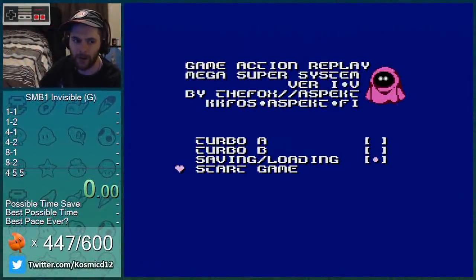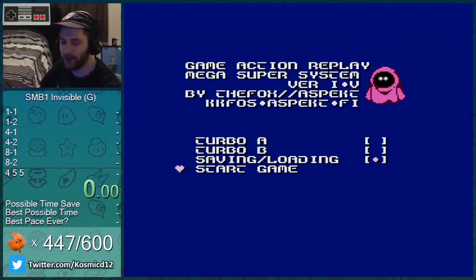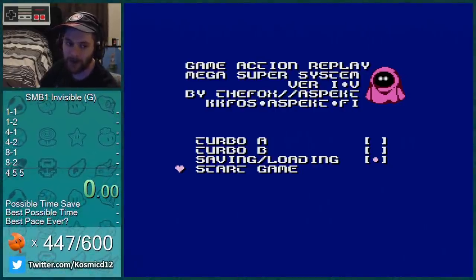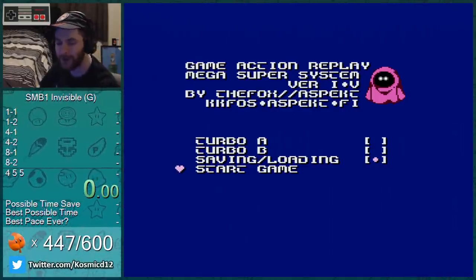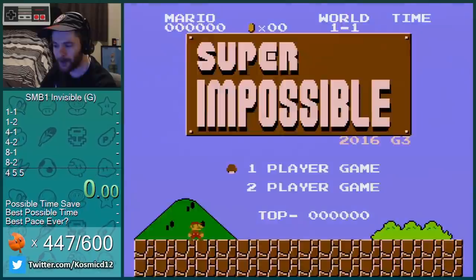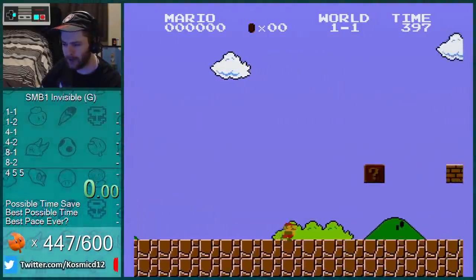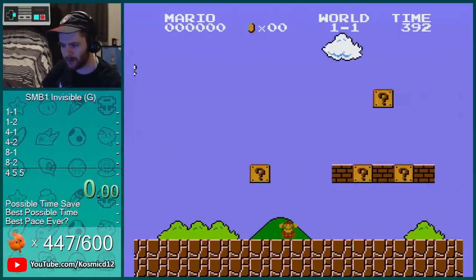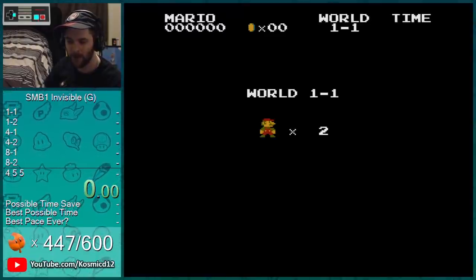What's up everybody, there are a few hacks that somebody made - I saw their video, they let me use them. What they do is they make various things in Super Mario Bros invisible - not invincible, very different words. The first one we're gonna take a look at is invisible enemies. There should be a Goomba right there - there is a Goomba right there. Let's try and beat the game with invisible enemies.